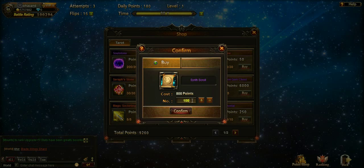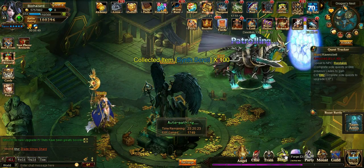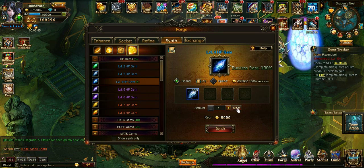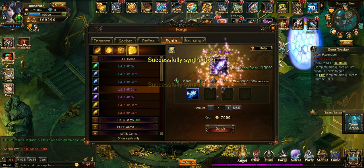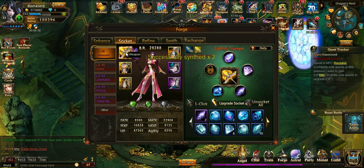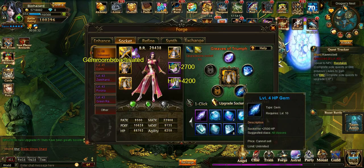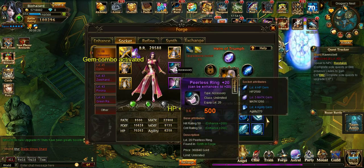Let's buy a hundred. And that should be enough, hopefully. Yes, we got two of them to level five. We do need level five ones, so perfect. We're trying to get all of our gems up to level five, then level six, then level seven, because you get bonuses for the higher level gems.